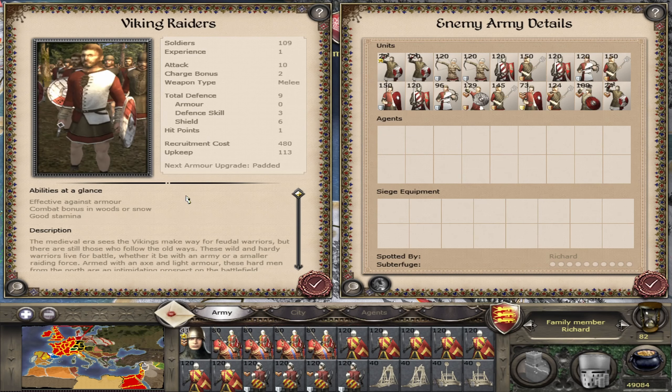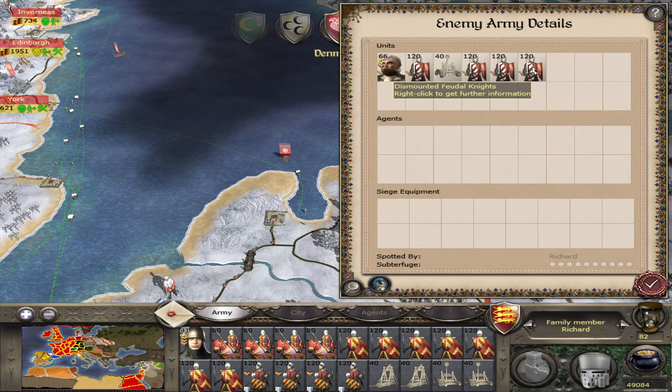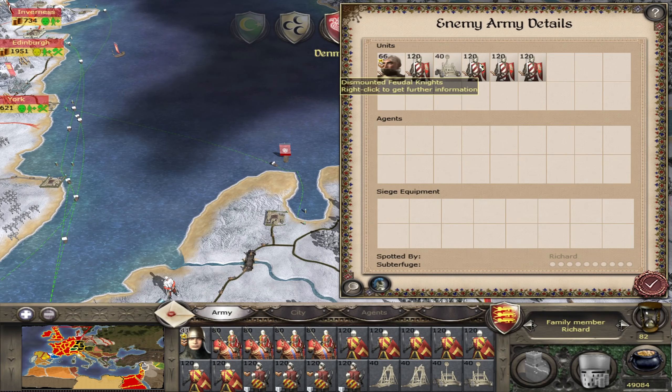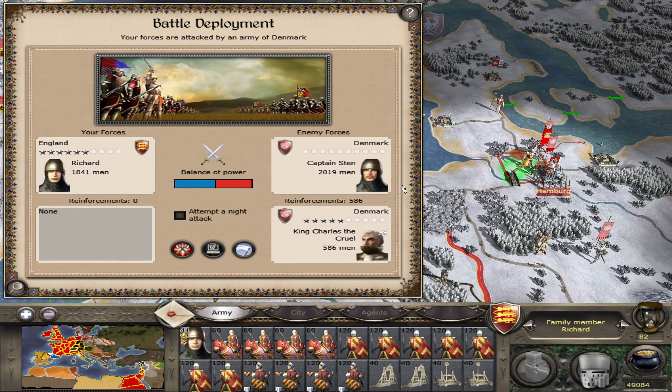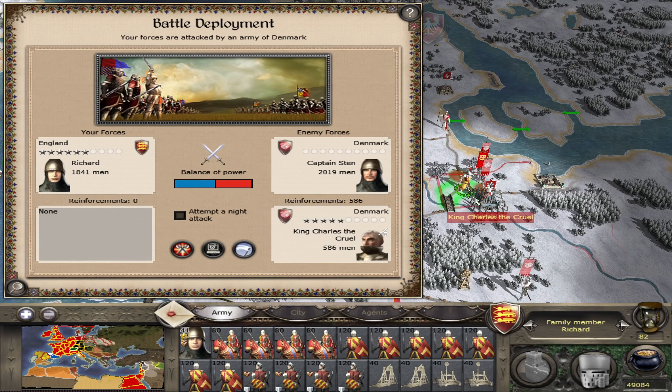I actually don't know how good the viking raiders are - okay that's not great admittedly. The dismounted huskarls are pretty good, effective against armor, and actually I think the viking raiders are too. Some of these units aren't too good like the peasants and militia, and the peasant archers probably aren't either. But they've got a decent mix of some good and some bad units. The garrison had some pretty decent units too, and the king is there as well - King Charles the Cruel - with his dismounted feudal knights and a catapult.